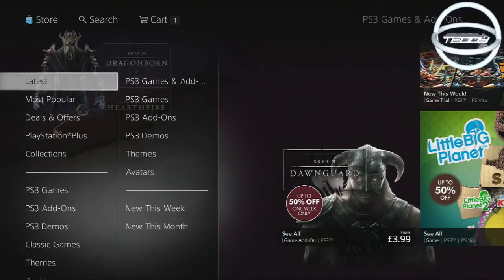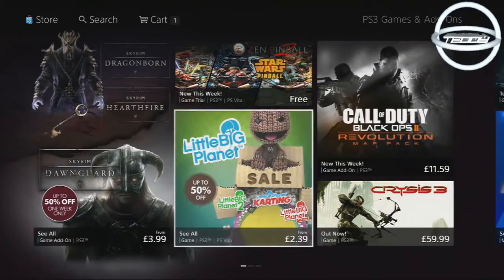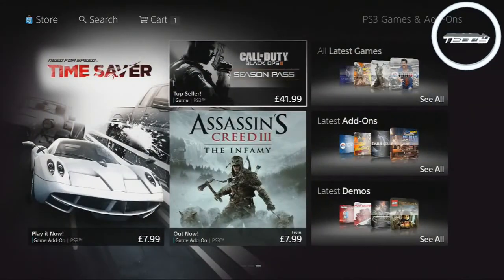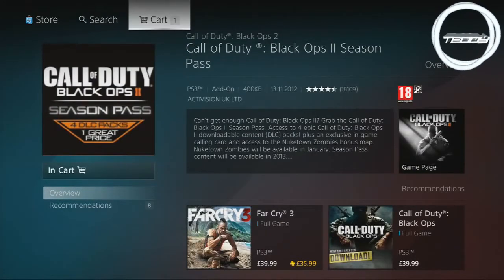First of all, head over to your PlayStation Store, go to Games, go to PS3 Games and Add-ons, keep going to the side, and you should see Season Pass. Click on it. It's already in my cart so I'll just go to my cart.